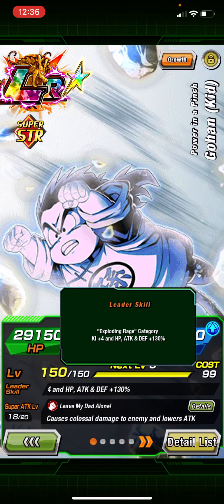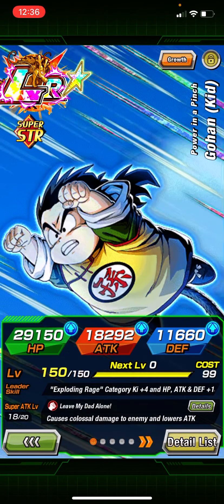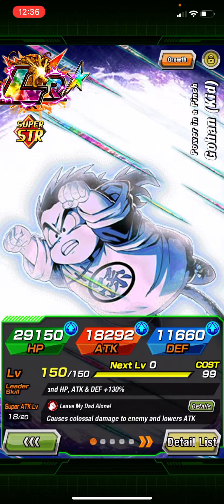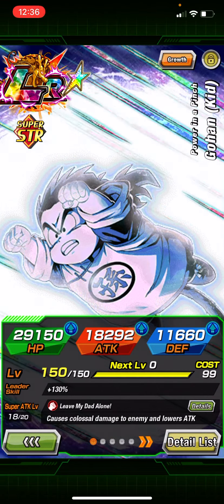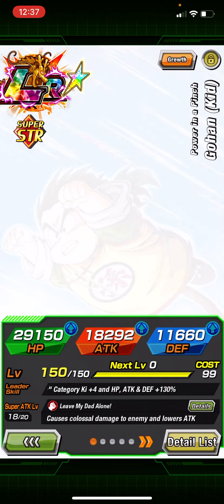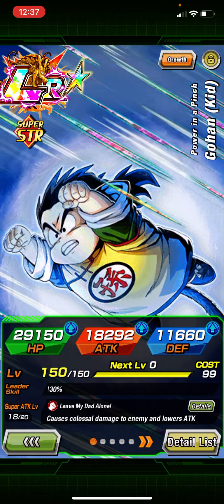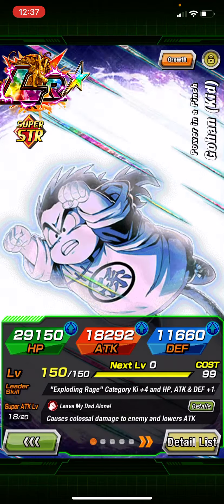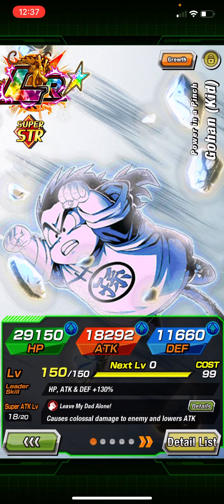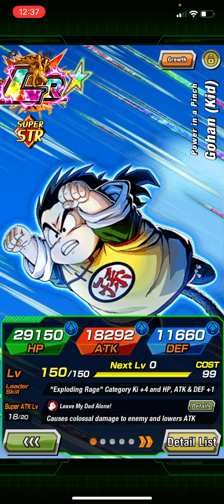He's a really good leader for this category because the only other leader I believe is Physical Beerus, who not a lot of people have probably — even though he is on the Vegeta banner, so maybe quite a few more people did pull him. But still, he's not very good; you need a specific partner for him to do stuff. Mine's SA 18 out of 20, so it's basically maxed out.